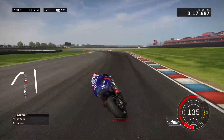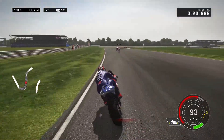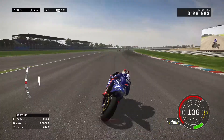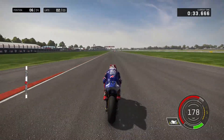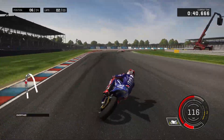The next victim is Dani Pedrosa. You can see Dovizioso and Rossi, and then Marquez and Lorenzo battling for the lead up in first and second positions respectively. Pedrosa is only 0.8 in front, so we're going to try and have a go at passing him — though it should be fairly difficult to catch him. Braking pretty nicely and making up quite a bit of time.